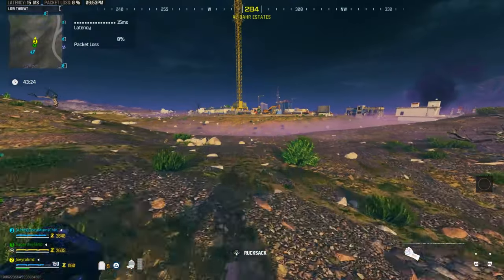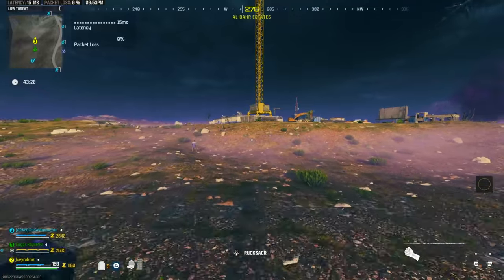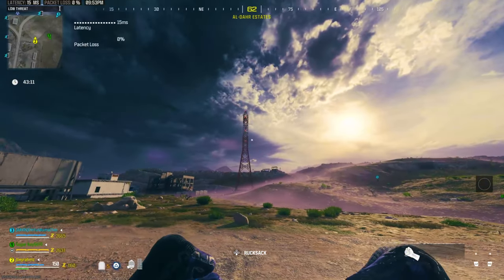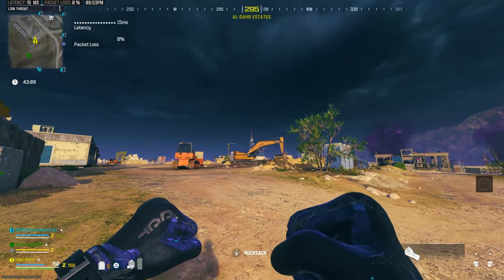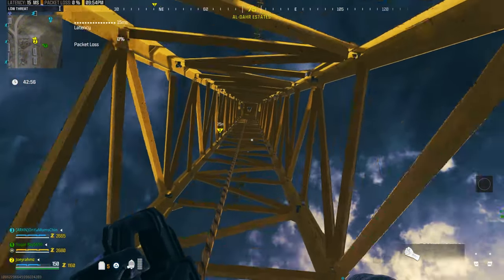Back to the video. So anyway, once you spawn, literally as soon as you spawn, there's going to be a tower nearby — probably about a 30-second run. Head straight there and climb up. This is what they look like. I've got three around me when I spawn just here. And when I go all the way to the top, there's not going to be any zombies coming towards you.